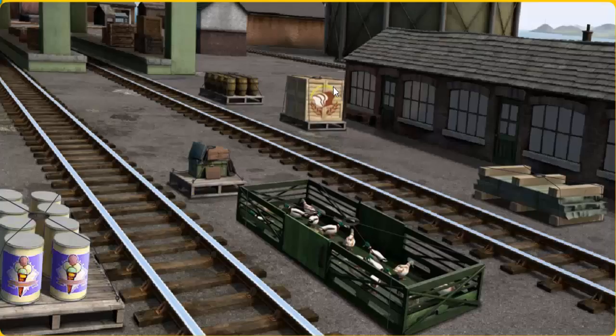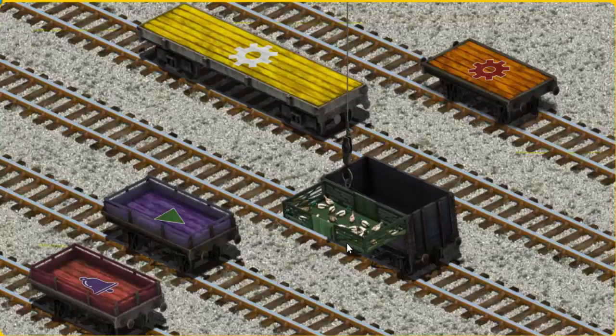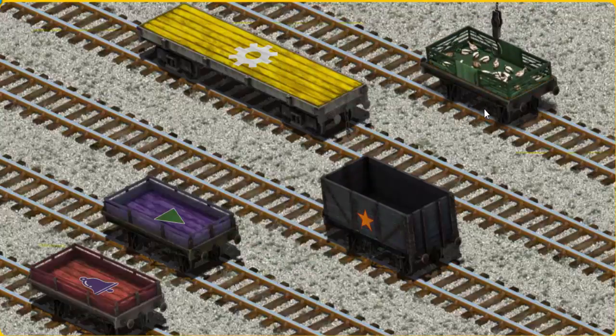It's a busy day at Brendam Docks. Thomas and his friends have many deliveries to make. Thomas must deliver the ducks to Farmer McCall's farm. Show Cranky where the ducks are. You found them! Let's lift and load. Now the cargo must be loaded. Help Cranky find the orange flatbed with the picture of a red gear. You found it!